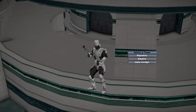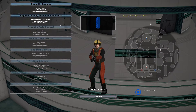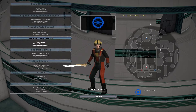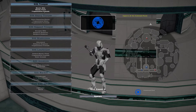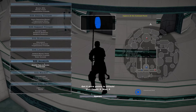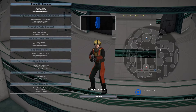Since this is the KOTOR era, there are going to be some new stock units. For the Republic we have the trooper, heavy trooper, field support, swordsman, captain, spy, T3 unit, and Jedi gunman. For the Sith you have a trooper, heavy trooper, support, bladesman, lieutenant, assassin, warbot, and dark side adept. I'm going to start with the Republic side as a normal trooper.